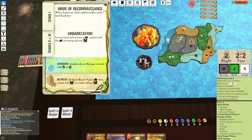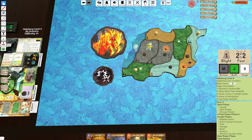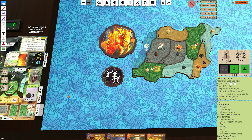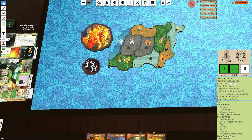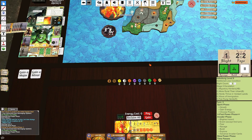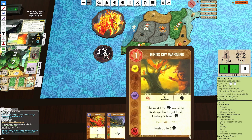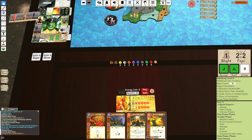Urbanization does nothing. Strick in Retreat, nothing happens. Mountain Ravage. Jungle build gathers. Explore is Jungle again — that might actually be pretty good for us. We do have to Escalate, but we have five Blight so we do not have to Escalate. Time passes. I think that's pretty good because we've opted to do the play with Bird's Cry Warning to basically have the Dahan survive and trade with the land.